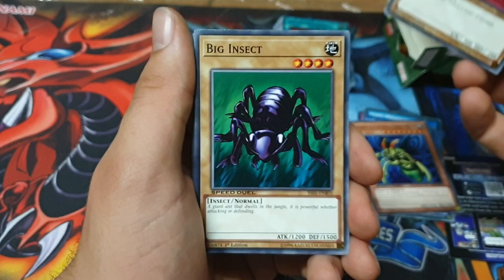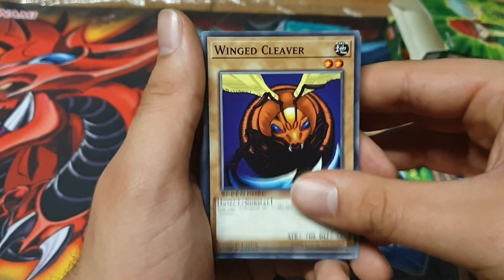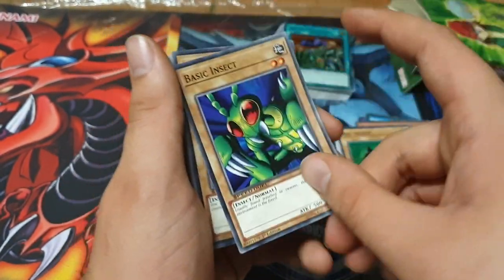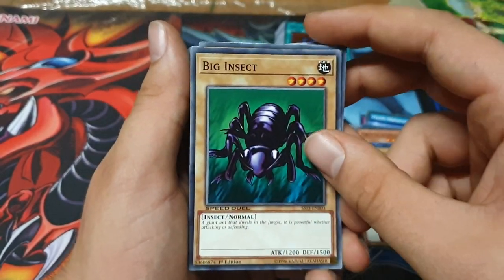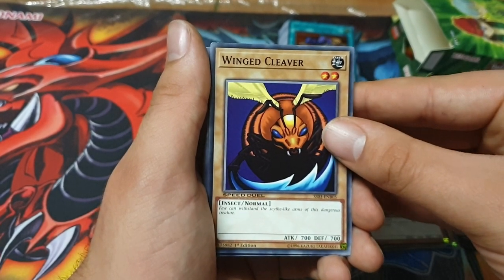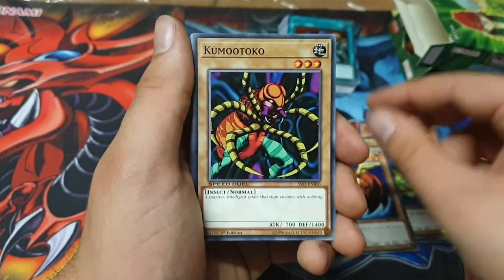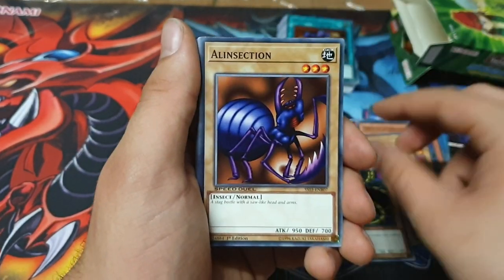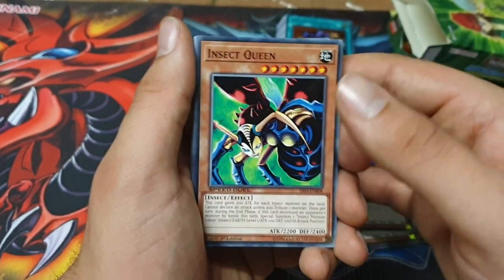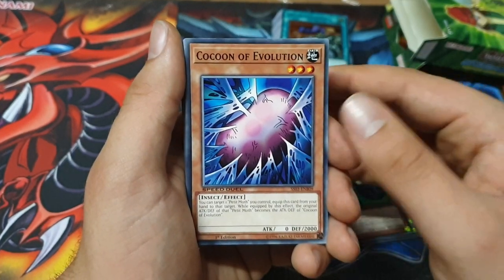Petite Moth. Big Insect — that's an OCG import, I think. Actually it came in LOB. Wing Cleaver — this is either an alternate artwork or an import. There are a few imports in this set. Insect Queen — people have seen this played in Goat format. Cocoon of Evolution.